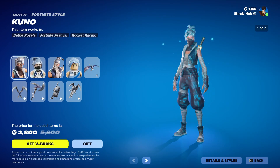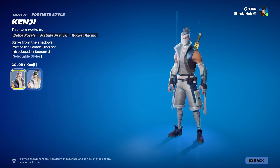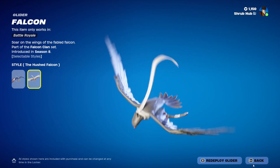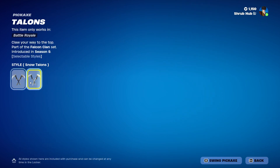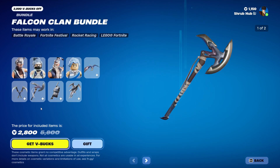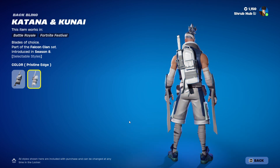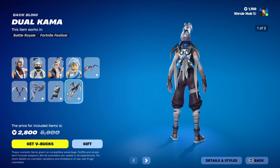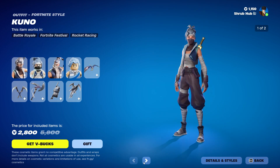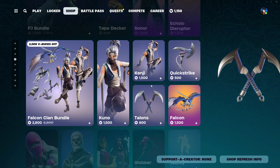Then we have the Falcon Clan Bundle back. Here comes the Tuno skin from Scene 8 — she has the Blizzard Burst Tuno edit style. Then we have Tenji from Scene 8, with the Silent Tenji edit style. Then the Falcon Blighter from Scene 8 with the Hushed Falcon edit style. Talons from Scene 8, with the Snow Talons edit style. Quick Strike from Scene 8 with the Quiet Strike edit style. Kitana and Kunai back bling from Scene 8 — this comes with Kenji. And the Dual Kamar back bling from Scene 8 with the Snow Dual Kamar edit style — this goes with Tuno. All I ask is that Kenji gets a proper Lego style. They're selling cosmetics fully separately now, which I'm happy about.